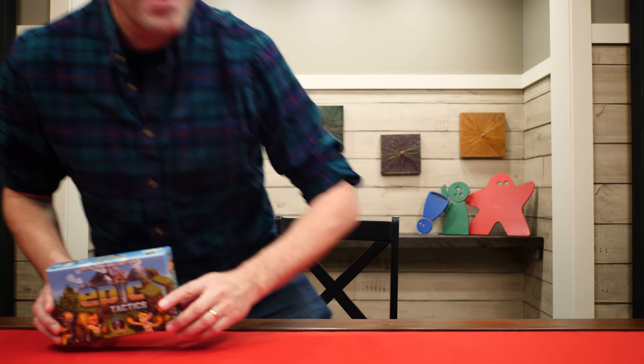Hi there and welcome to Watch It Played. My name is Rodney Smith and in this video we're going to learn the one to four player game Tiny Epic Tactics, designed by Scott Alms and published by Gameland Games, who helped sponsor this video. It was a quiet woodland with peaceful rivers and snowy peaks, and then the Warriors showed up. Swords were swung, arrows loosed, and spells cast, but only one team will emerge victorious. Join me at the table and let's learn how to play.